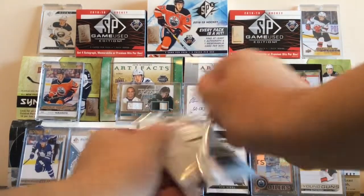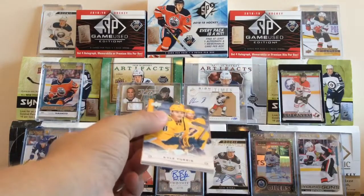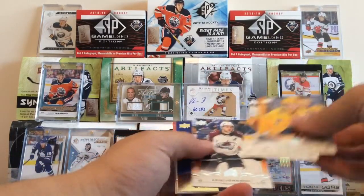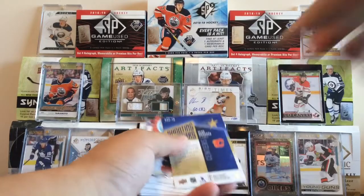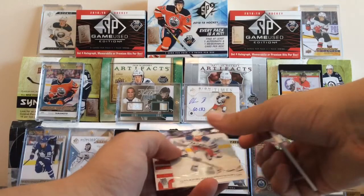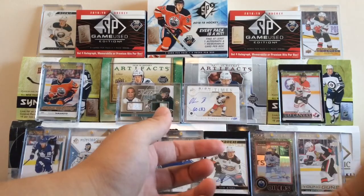Moving on, we got 18-19 Series 1. We really like to pull a young gun. We got Turris, Fugestead, Johnson, and we got a Sean Monaghan Shooting Stars insert card right there. Chabot, Gallagher, Vancouver Giant right there, Nemesnikov, and Colin Wilson.